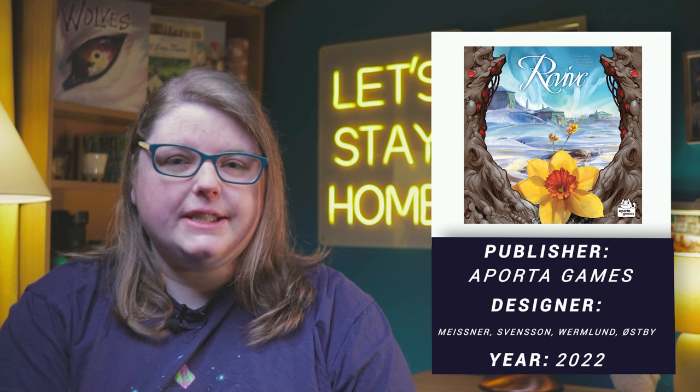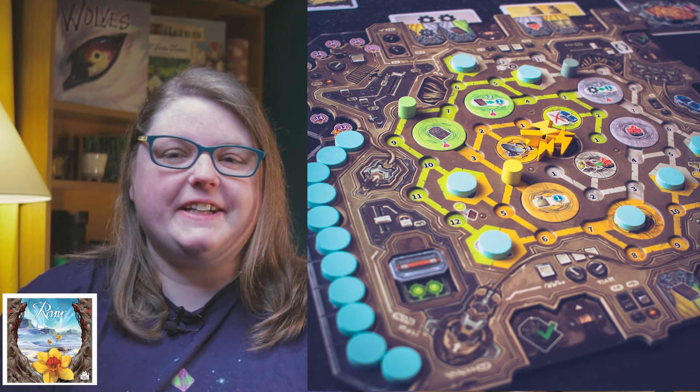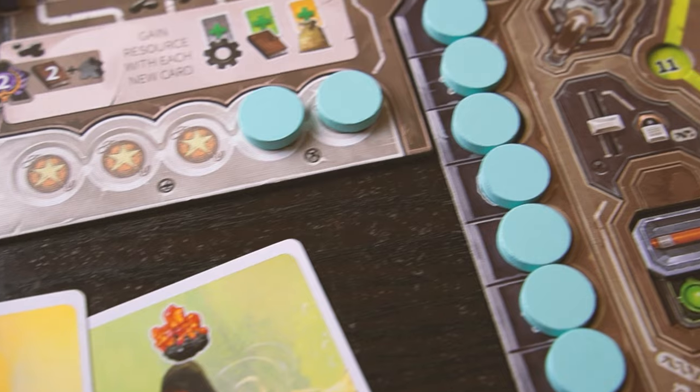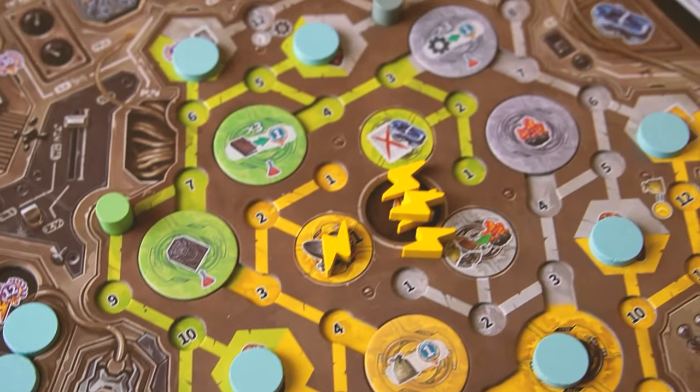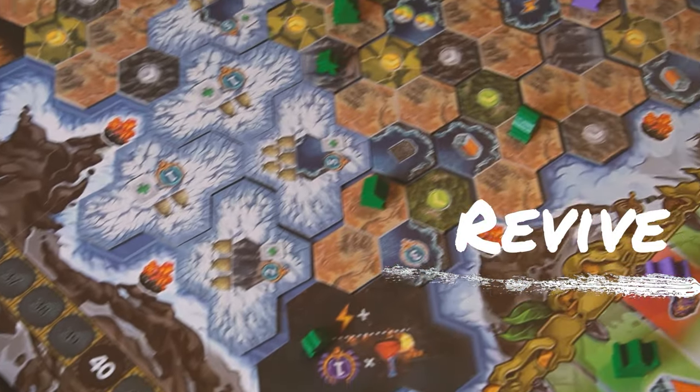It's lovely to have you here. I should just jump right in because there's quite a number of games to get through this month. We're starting off with Revive, from Aporta Games I believe. What made this one interesting is I saw the player boards — these huge recessed boards that you go around. Revive is about an ice age, and you and other people are coming back to earth, exploring it, gathering resources, setting up civilizations, and rediscovering machinery.